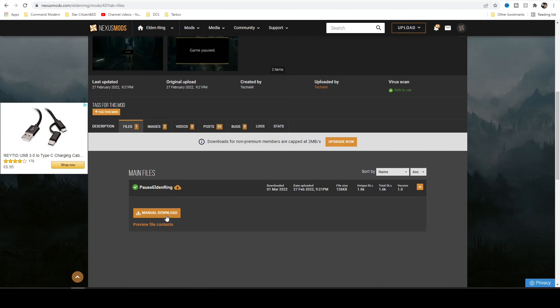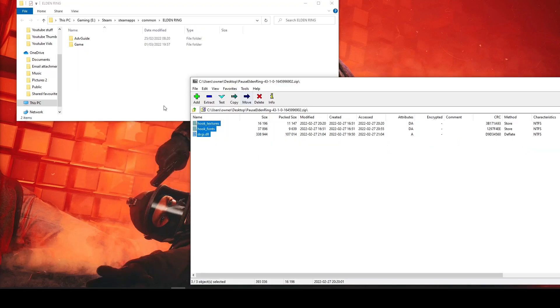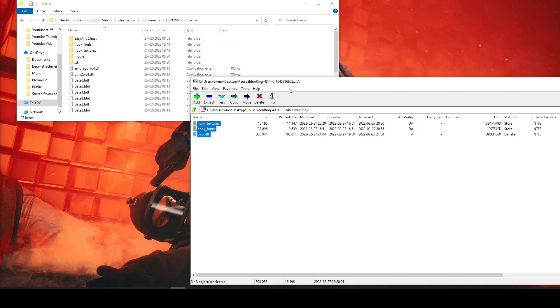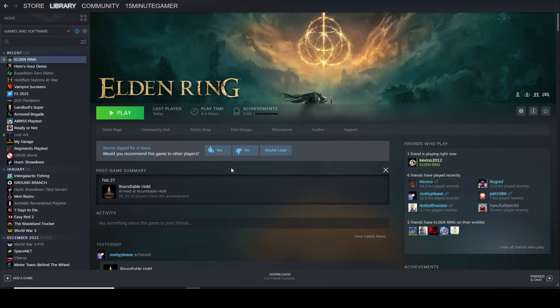Now for the easy step: go up to Files on the Nexus mod page, click Manual Download, and that'll download the folder. You'll need WinZip or 7-Zip — I use 7-Zip, it's a much better program. Once downloaded, open the file and you'll see three files inside: hook fonts, hook textures, and dinput8.dll. Click and drag them into your main Elden Ring game directory. If you're using a different program you might have to extract first.